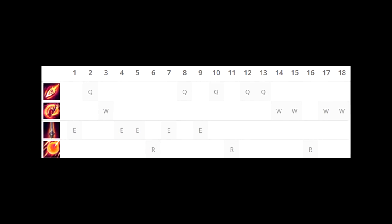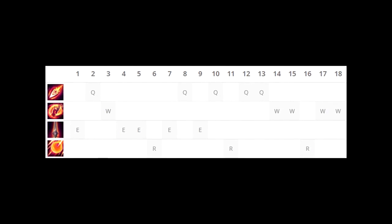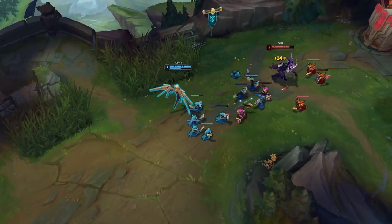For the skill order, you want to max your E, then your Q, and then your W every single game. For summoner spells, you want to go with Teleport and Flash.